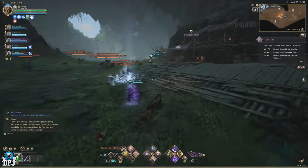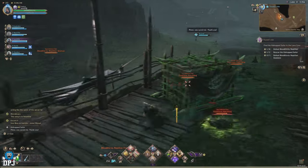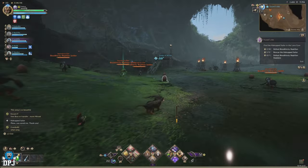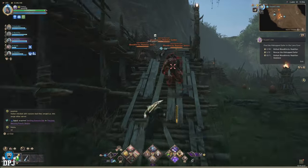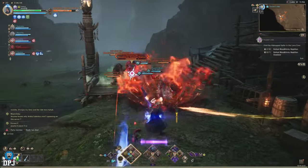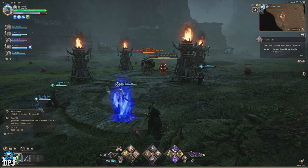Within the next section, you have to defeat 8 more Bloodthirsty Reptilians, rescue 2 hostages, and then defeat the Bloodthirsty Reptilian Gladiator. The hostages appear when you get near them, and you can see both locations on screen. The 8 Bloodthirsty Reptilians are easy targets as they are everywhere. Then we have the boss of this section, the Bloodthirsty Reptilian Gladiator, marked by the boss marker on your map.